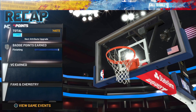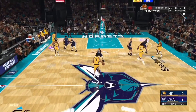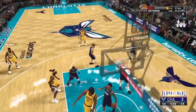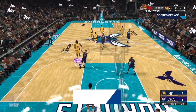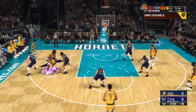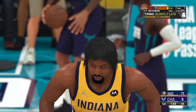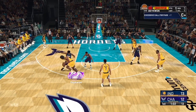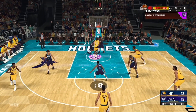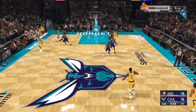Again we're getting 9,000 finishing badge points. If your build has any driving dunk or contact dunks you're gonna be getting way more than me. The only contact dunks my build gets are the elite big man contact dunks and those are only standing dunks — I have no driving dunks equipped.